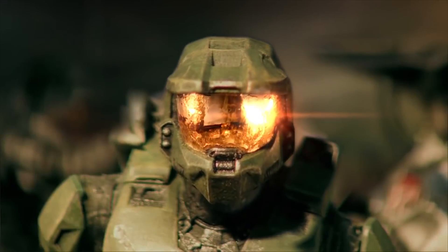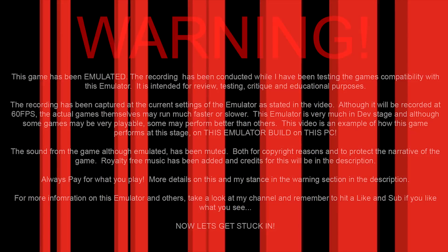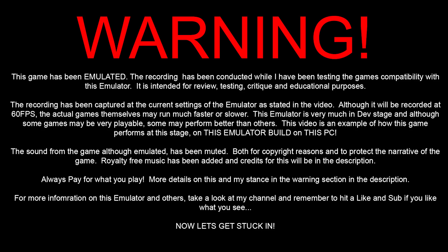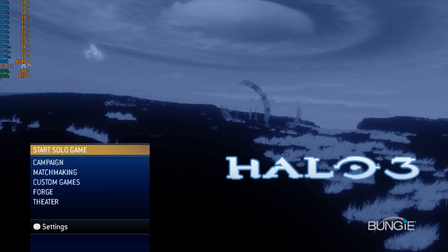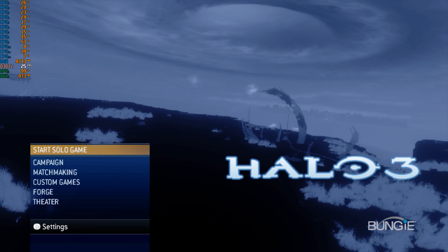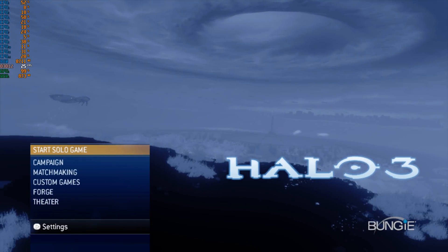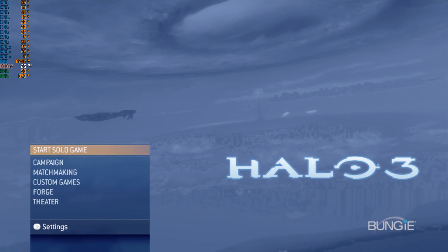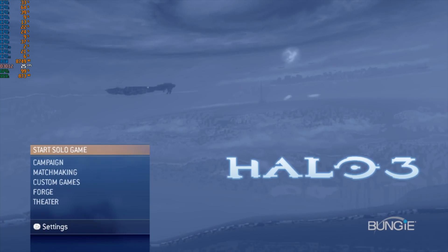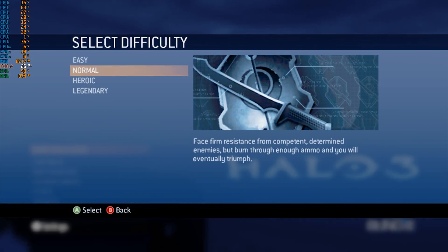So without further ado, let's get stuck in. Now this is Halo - it's exactly as you are hearing it, and sound-wise it's looking good. Visually we have obviously got some glitches going on; there doesn't seem to be proper lighting and textures just don't seem to be there. But we'll get into game and see how this goes. Currently I'm running this on the DirectX 12 modification or build of this emulator.